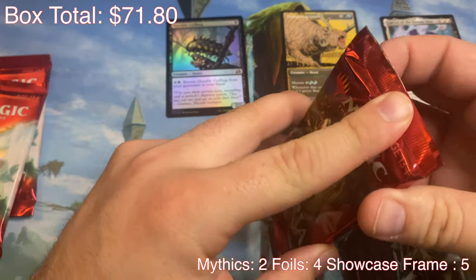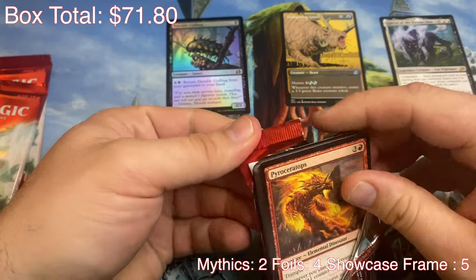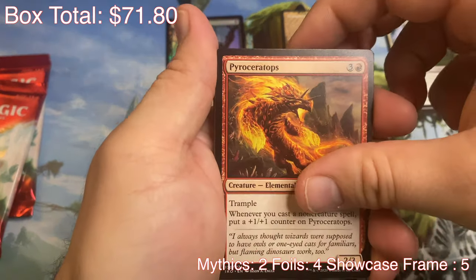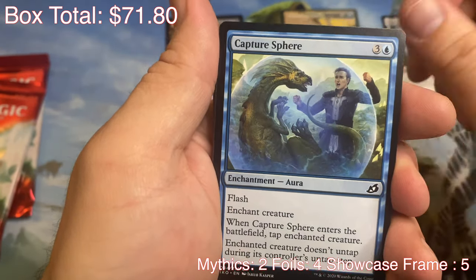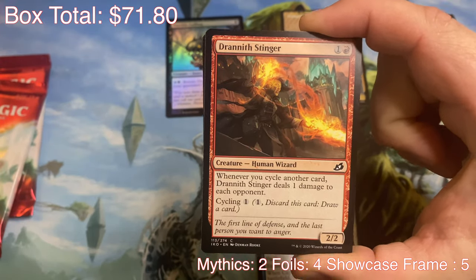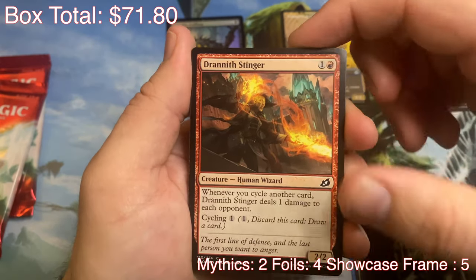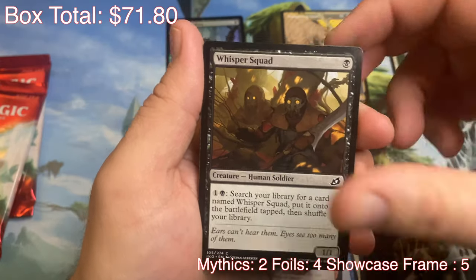Nothing crazy that pack. Three more to go — halfway through. Luck hasn't been too bad so far, I'm not complaining. I've got my fire dinosaur over here. Blade Banish. Capture Sphere. Drannith Stinger. I made a cycling deck in Arena — it's fun. Every time you cycle, it does one damage to each opponent. For a while it was pretty good. I haven't played it lately. Whisper Squad.